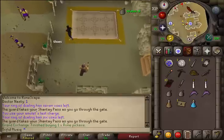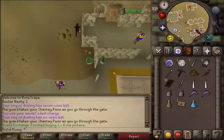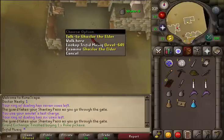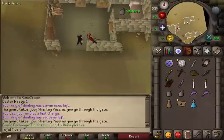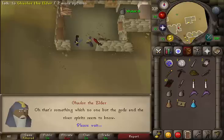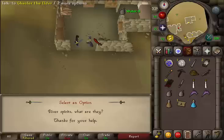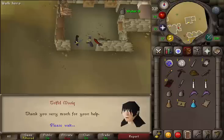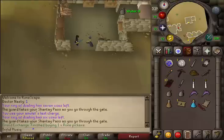Next, go north and enter the building directly north of the mayor's house. Inside you will find Gatler the Elder. Talk to him, then select the first option that you are trying to find out the cause of the curse. Select the first option again: 'What are river spirits?' He will give you a ballad. Read it and then close it.